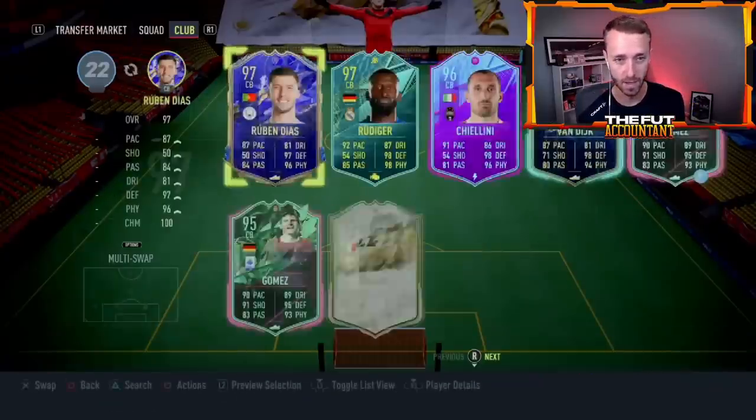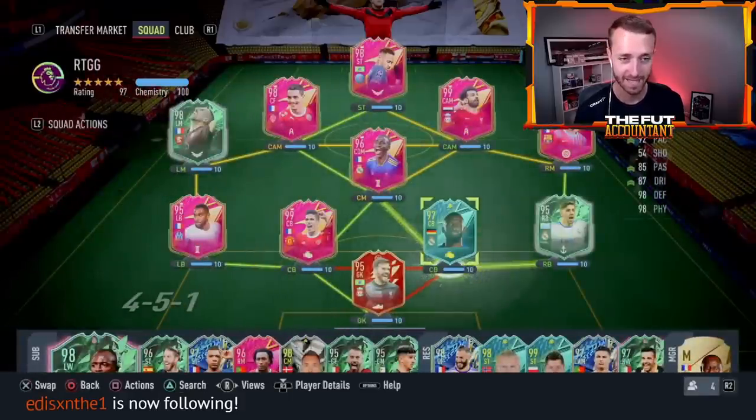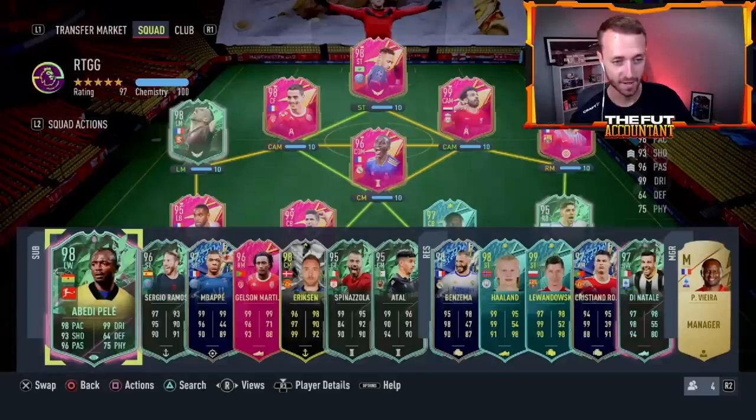Some reds in the team. I think he's swapping out for Rudiger. Red Militao gets sat down for Rudiger. Amavi in the team and then a whole bunch of footies. That's a very meta team.